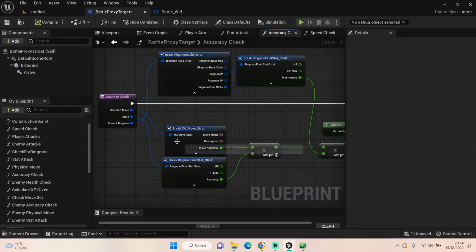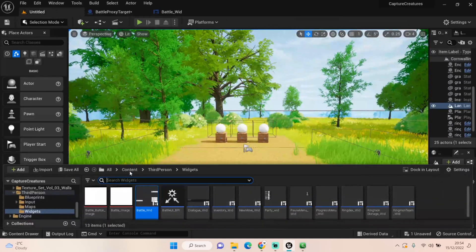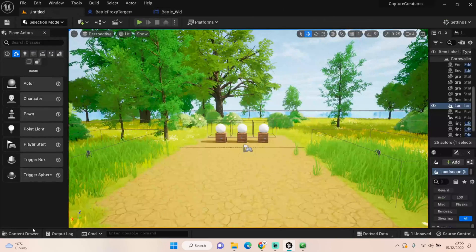Inside the accuracy check, we want to get our Selected Move and break that, get our Final Stats and break that, and then get Current Ringmon and break that as well — getting the final stats for our Ringmon. We're then getting our evasiveness figure, which is a new variable I've set up in our Final Struct.